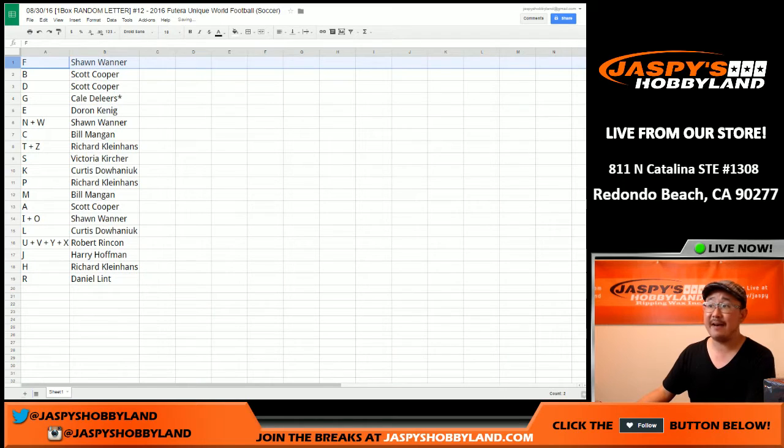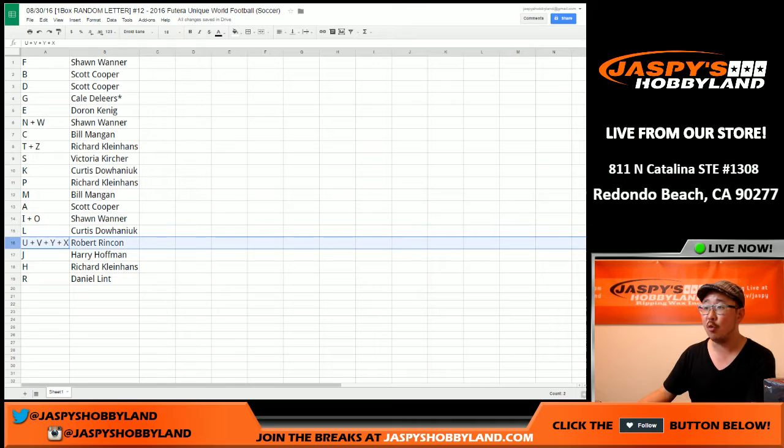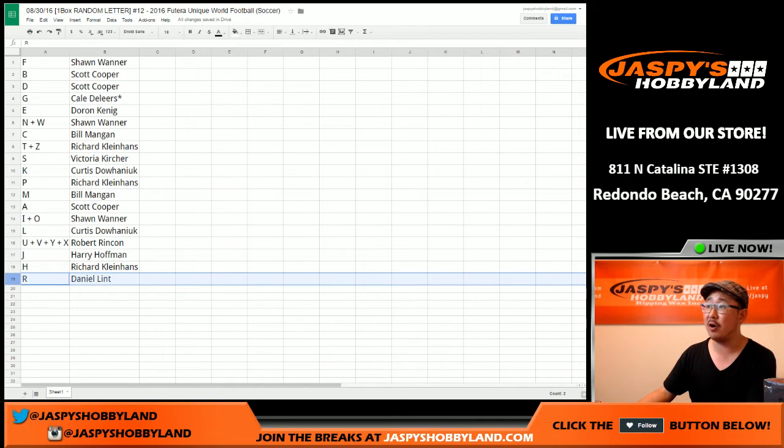F going to Sean. Coop, you have B and D. Kale with last spot Mojo — G. E for Doran. N and W for Sean. C again for Wild Bill. T and Z for Coco Diablo. S for Victoria. K for Curtis. P for Coco Diablo. Bill with M. A for Coop. I and O for Sean. Curtis, you got L. U, V, Y, and X for Robert. J for Harry. Rick, you've got H. Dan with R.